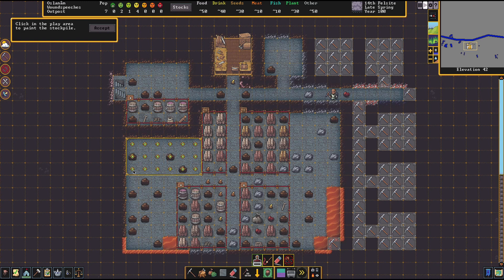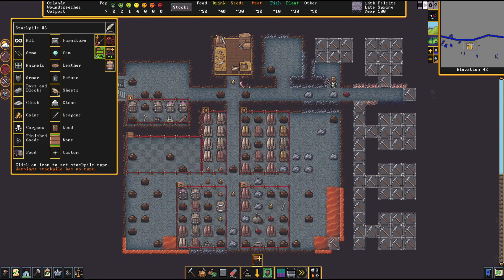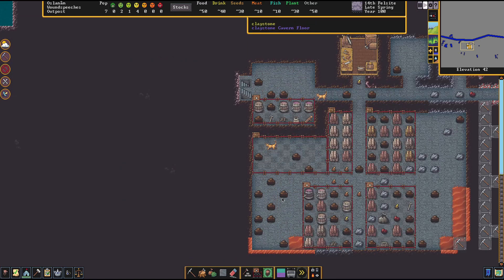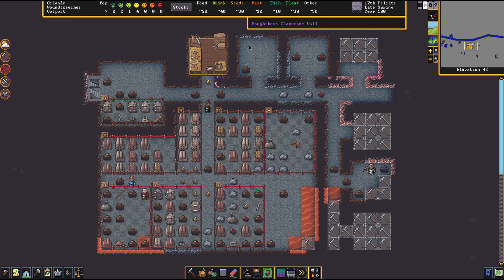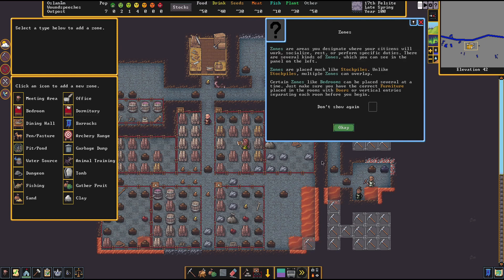So this is gonna be lumber. And then we'll do all here, so this is lumber, this is all claystone. So I can build two workshops here, I think.